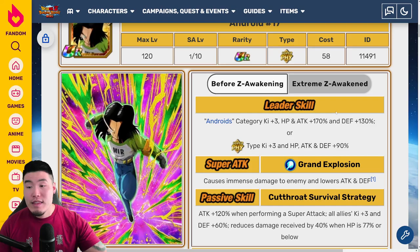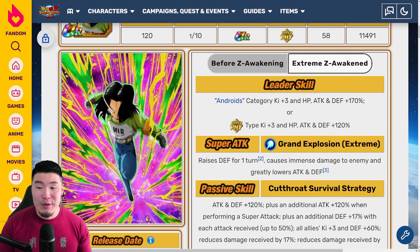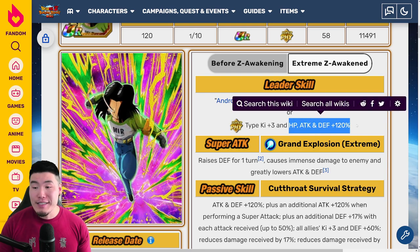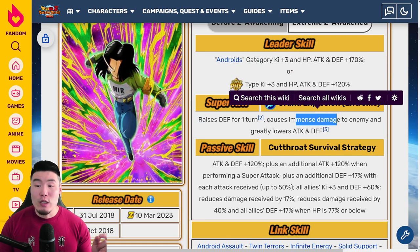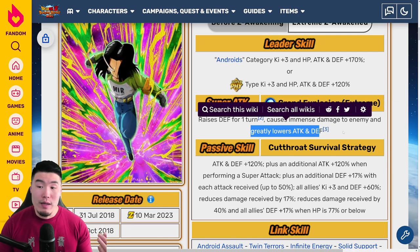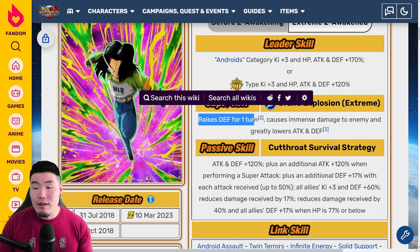So now with the Extreme-Z Awakening, his new leader skill is Androids category Ki+3, HP, attack, and defense plus 170%, or super Fizz types Ki+3, HP, attack, and defense plus 120%. His super attack now raises defense for one turn, causes immense damage, and greatly lowers attack and defense. I would have liked for him to greatly raise defense on his super attack, but raising defense is still good to have nonetheless.